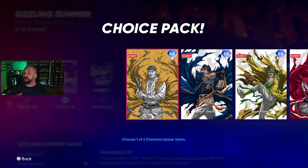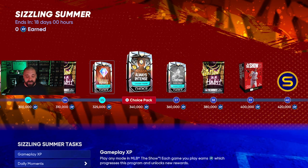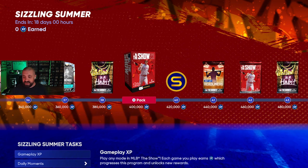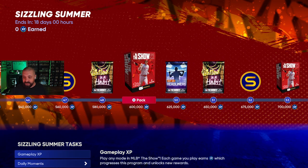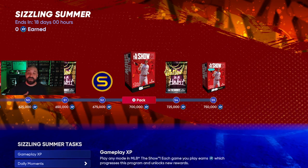At 325,000 XP you get another boss pack — so you get two out of the four total. You can always buy the others on the marketplace since they're sellable. There's also an Always Intense pack at 340k, a Takashi art legends pack from pre-order players at 360k, an Always Intense two-pack at 500k, and a bunch of random packs rounding out the rest of the reward grid.